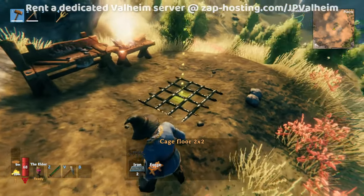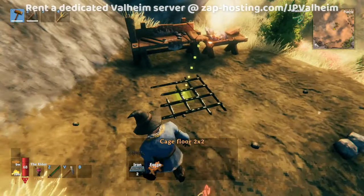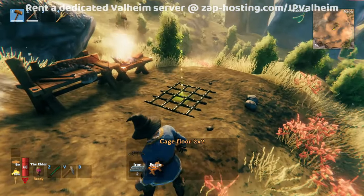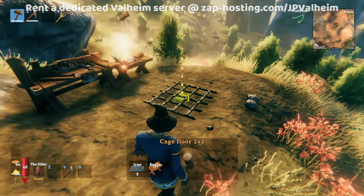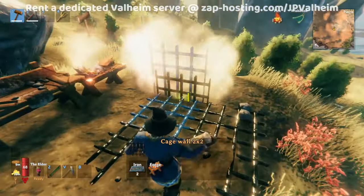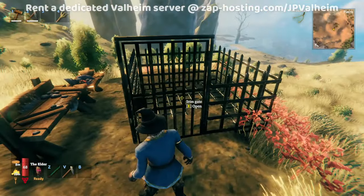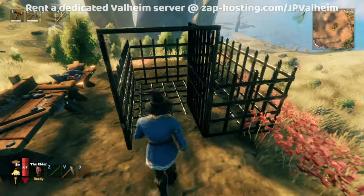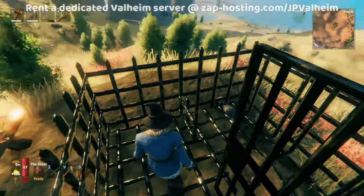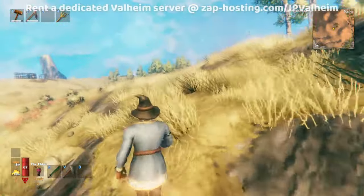Start by finding a flat spot where you can see the entirety of the cage floor. Notice how if I take it over here, some of it gets clipped into the ground — this can mess things up, so make sure that the cage floor is fully visible. We're going to pick that spot there and make the cage bigger than you need it to be. This is going to enable us to easily trap the goblin. You can make it easier to use by placing a little step inside — this will come invaluable later, but for now this is ready to go.